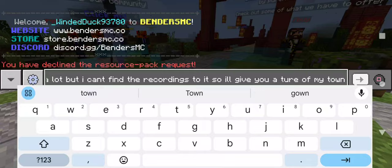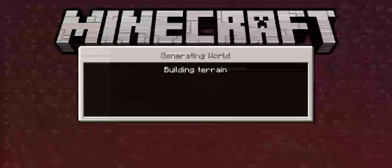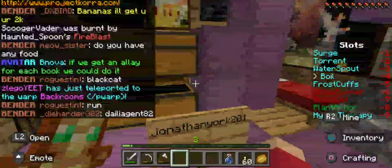When destroying the third End Crystal, I almost died because I was debating whether or not to use my water bucket or my surge ability. I don't know why I was debating for so long, because they literally both do the same thing — but thankfully I lived and ended up healing myself with my water bucket. I also forgot that freezing the End Crystals made me not take any explosive damage, so I ended up freezing the rest of the crystals so I don't accidentally one-shot myself when I hit them.